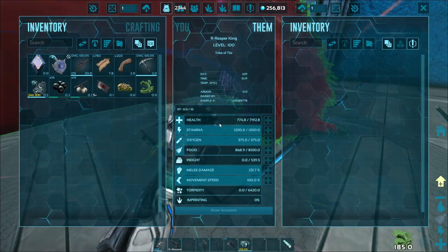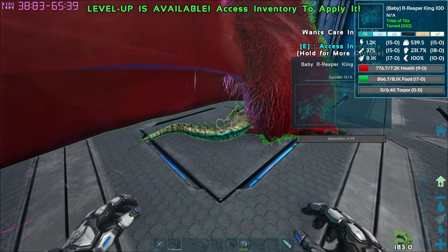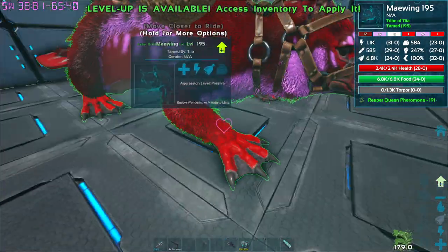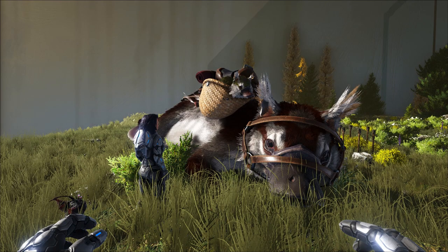If you have a walking imprint — and those are especially annoying with certain dinos — you can just put them in the basket. And if your baby really does not want to do the walking imprint, you can just take your Maywing out, glide around the base, and then you will get your imprint for sure. Maywings are early game tames and should be your first real tame on the map. Do you want to see a longer video about what else the Maywing is good for? Let me know in the comments.